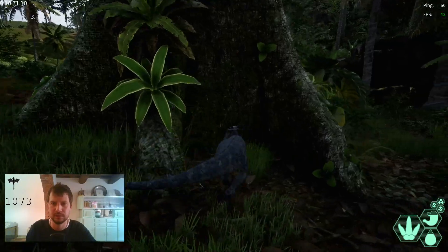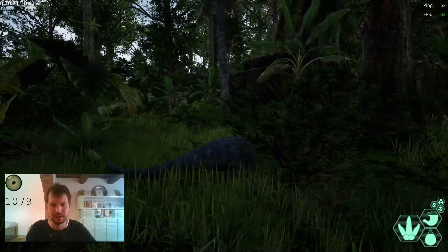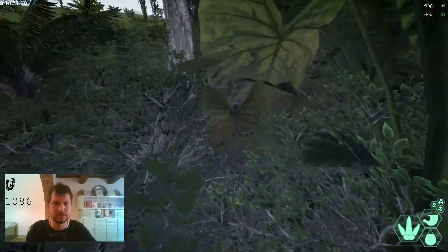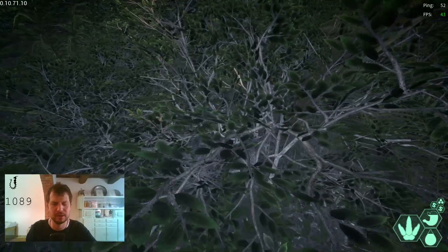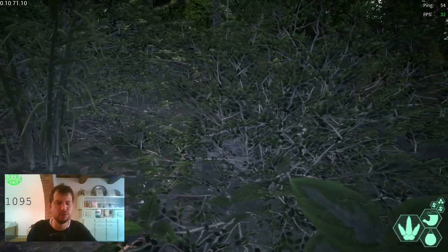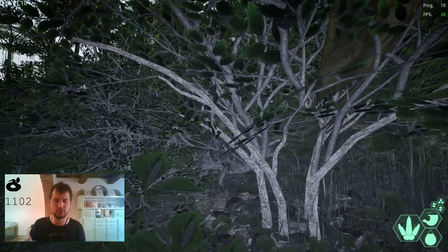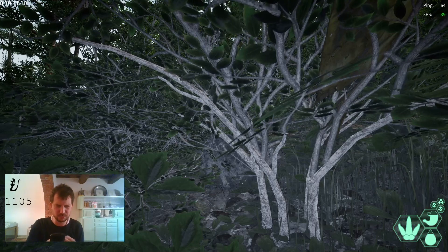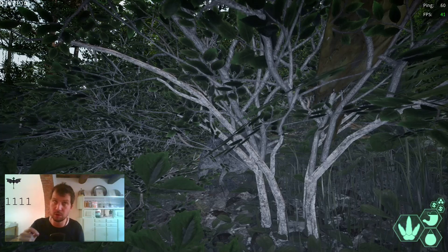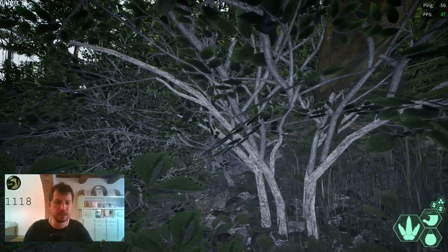Oh, that's a Uteraptor I spotted — just a glimpse of it. I'm crouching, activating night vision, and moving away from this spot. By crouching you do not release footprints and you make less sound. If you're a Tenontosaurus or Stegosaurus and don't want to leave footprints, you press Z to go slower and avoid making as much noise as when you stomp around.